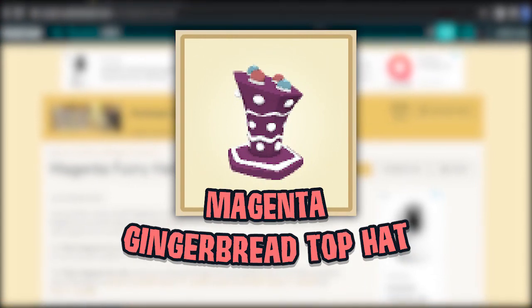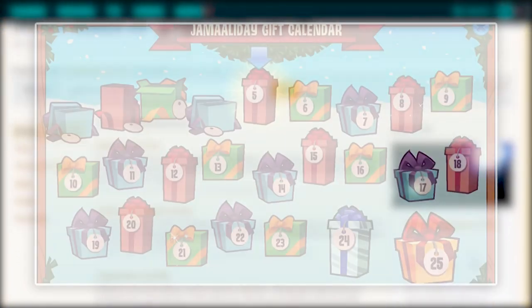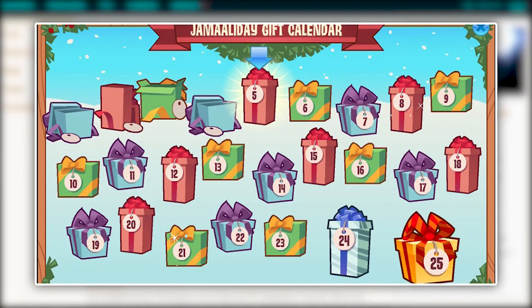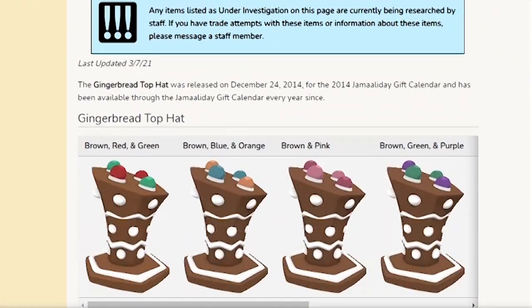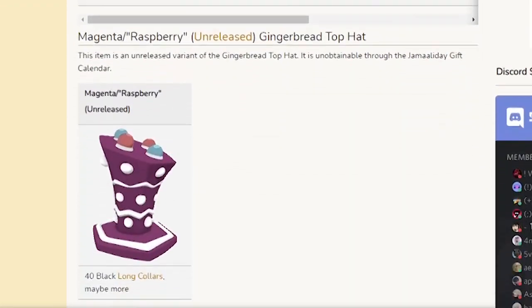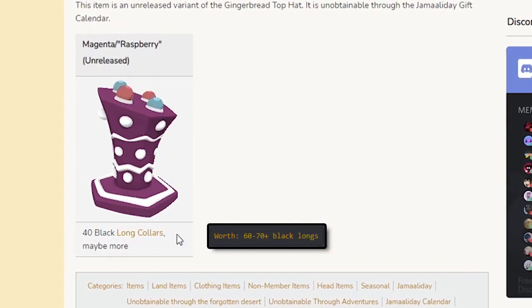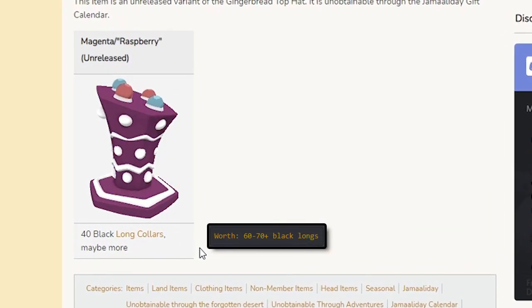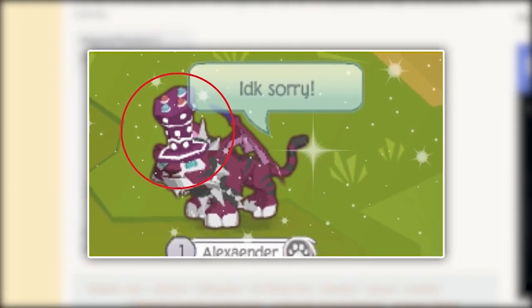Starting off with number 7: the unreleased gingerbread top hat. This could only be obtained through manipulating the gift calendar every December since 2014, by hacking and digging in the game files. Considering the fact the regular gingerbread top hat is pretty much worthless, this variant is worth anywhere between 40 to 70 solids. There are at least 14 active and 2 inactive players known to own this item.